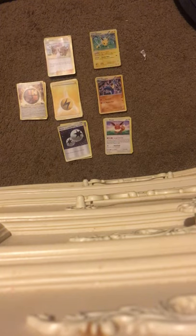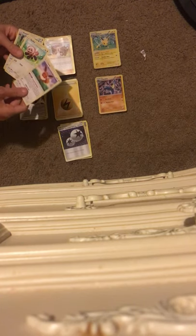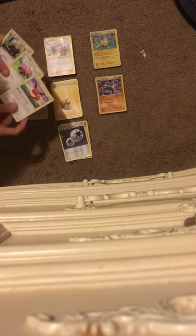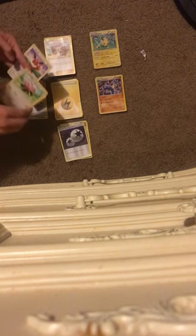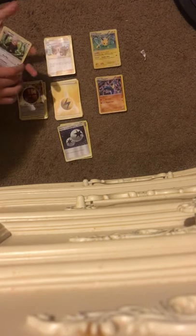I wanted to start a new collection, and I said better what to do it but sharing it with YouTube and showing them what I technically have so far. So let's get right into it. I have an Eevee in here and there's Jolteon. I have a Bewear, and there is a Poison Barb in here that is just really OP to put on this Bewear — it's very strong. There's the Bewear card I use.